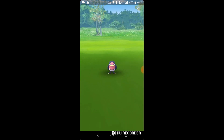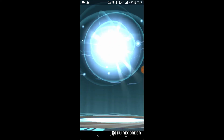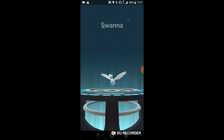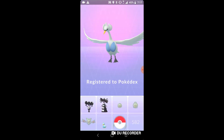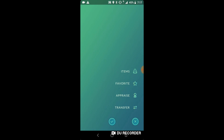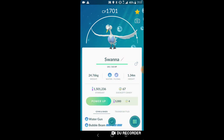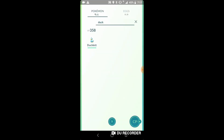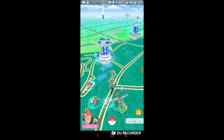We're gonna evolve the Swanna - it's a pretty good Pokémon going into the Pokédex. They are going to be releasing Gen 6 soon, and Gen 5 isn't even really fully out yet. Here's Swanna - I believe these can only be female. We're just gonna be walking around, I have an egg about to hatch.